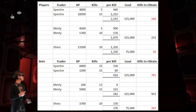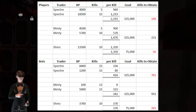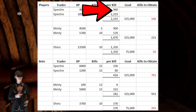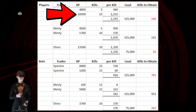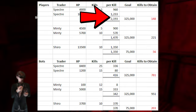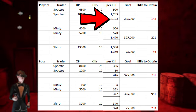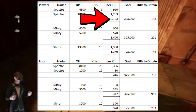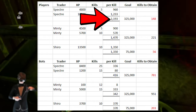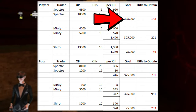I crunched the numbers on XP per kill for these missions. For Spectre's five-kill mission, you get 4,800 XP — that's 960 XP per kill. For the 15-kill mission, you get 18,500 XP, about 1,200 per kill. You can turn in the five-kill mission multiple times while working toward 15 kills. Theoretically, once you reach around 221 kills total, you'll have max level for Spectre and Minty, and level three for Shiro.